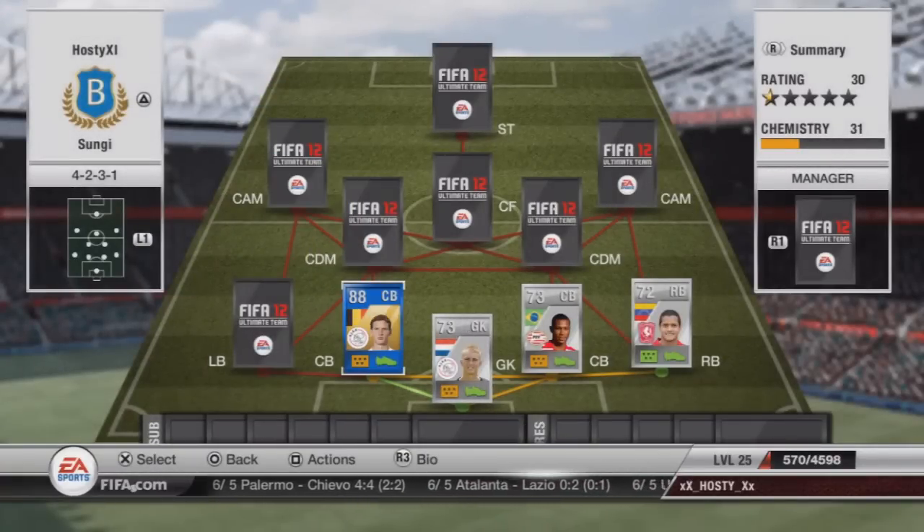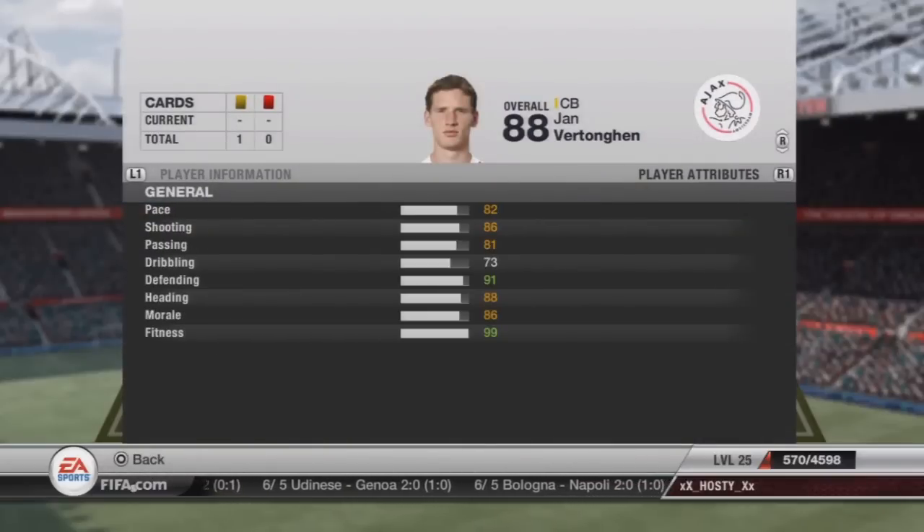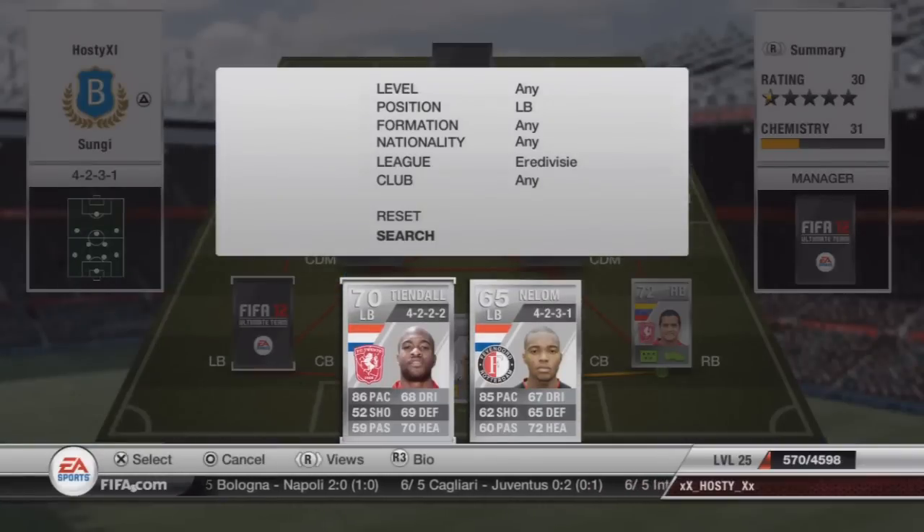Vertonghen. If you want to check out our player review of him, we'll give you all the in-game stats. We'll link it in the description down below. He costs 89,000 coins. Look at those stats — we don't need to go through them right now, you can check out the last video.